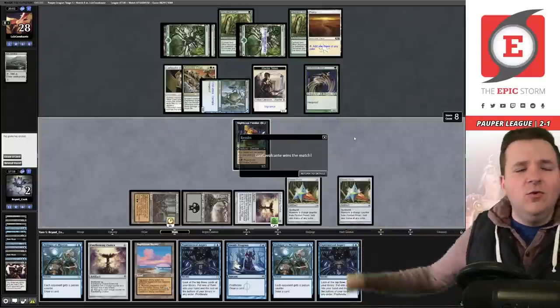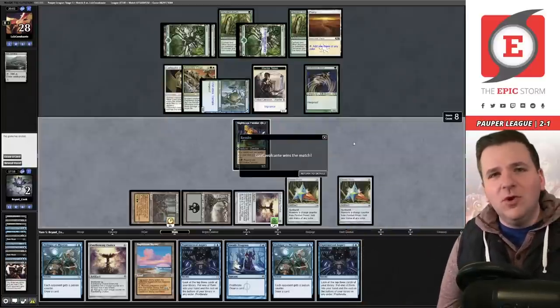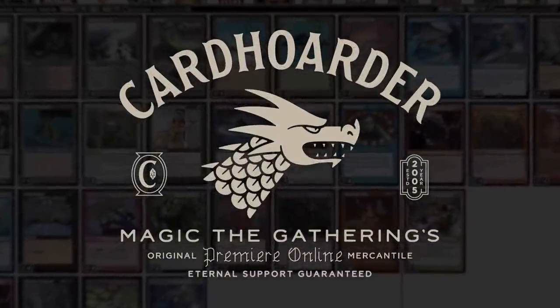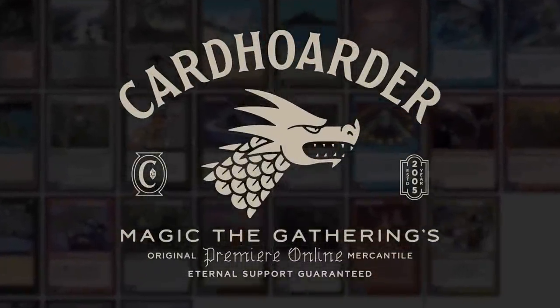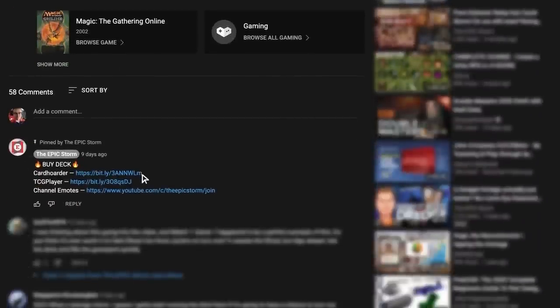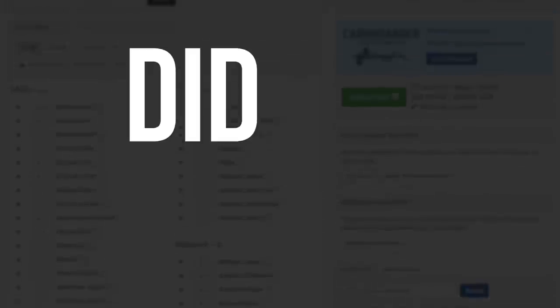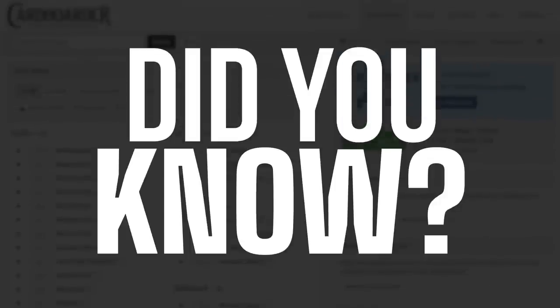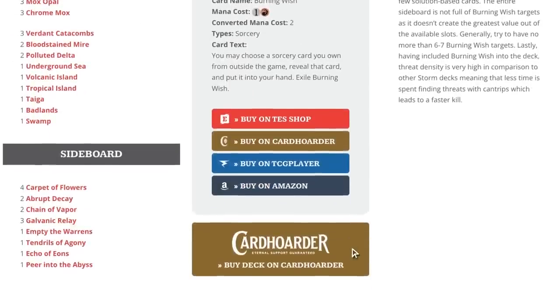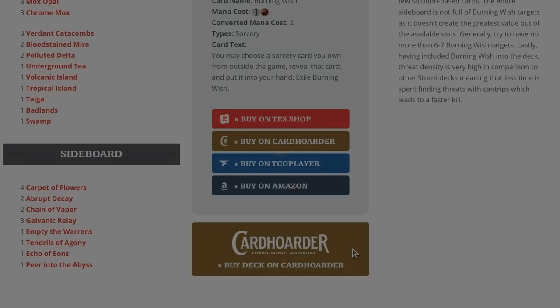With Card Order, renting your favorite combo deck has never been easier — there isn't a more affordable solution for Magic Online. Want to play the deck in this video? Check out the pinned comment below to easily rent the deck from Card Order. Did you know you can rent The Epic Storm from Card Order for as little as seven tickets a week? We've made it simple by including a button to rent the entire deck at theepicstorm.com decklist.